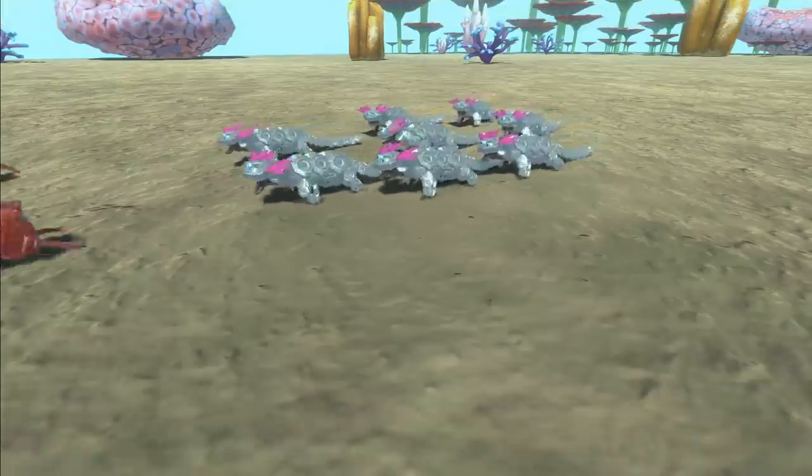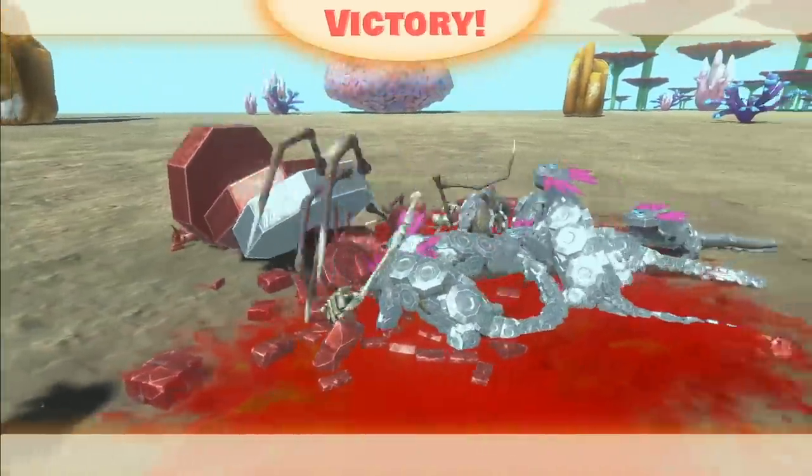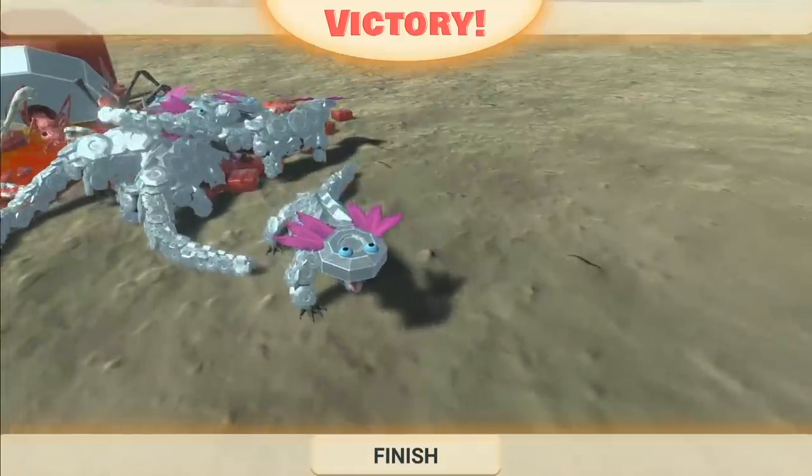Let's make a team of these guys. Take that, king crab, you jerk. How dare you kill the axolotl? One of the cutest creatures in the universe, who can only look up because his face is a disc.